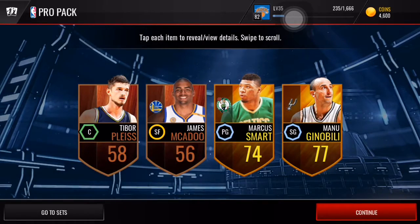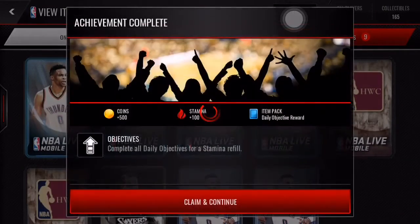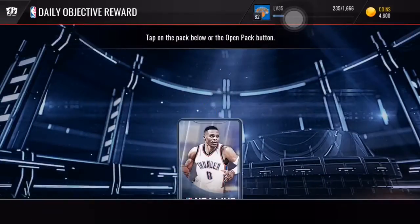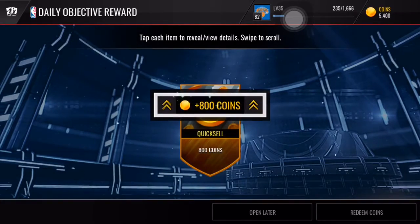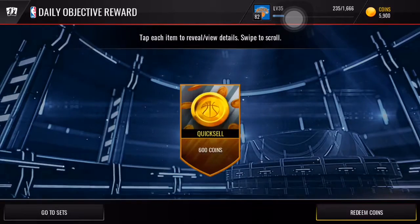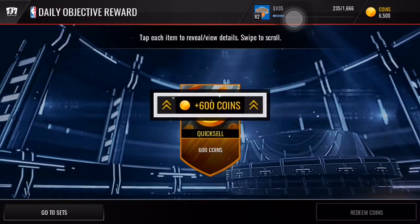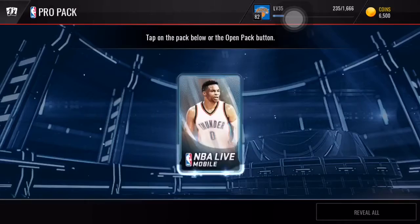Starting off with a double gold — not too bad, we might have made our coins back right there. I hate these daily objective things, they're so annoying. You just get like a million bronze trophies and small quick sells. Two quick sells, but I usually just get like bronze trophies, silver trophies, less than 1k quick sells — they're just random achievements. Alright, pro pack number two.